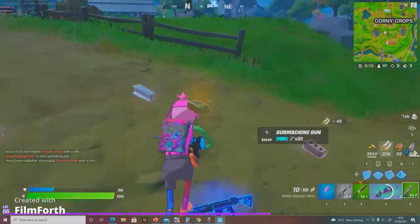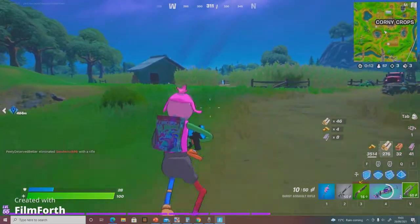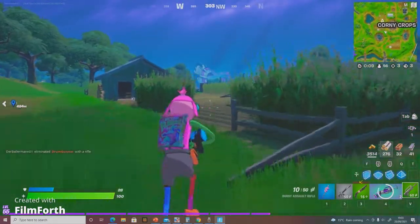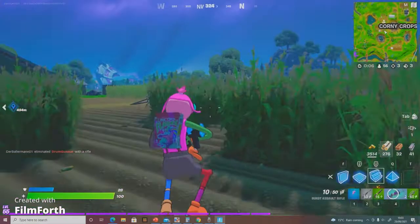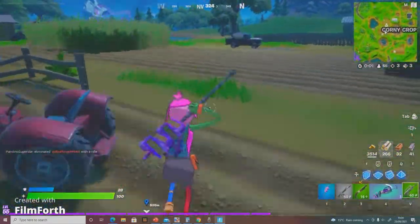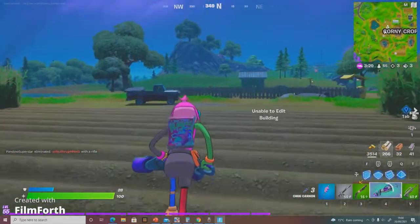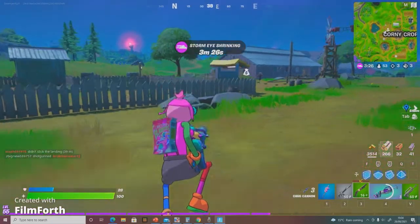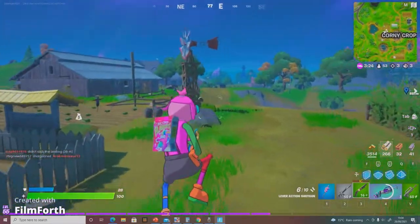I can't believe the Chug Splash is still in the game. I think the regular Chug Splash has also been unvaulted — I haven't seen an announcement but it's apparently been unvaulted. It's the same thing but without the speed boost, which is still good.